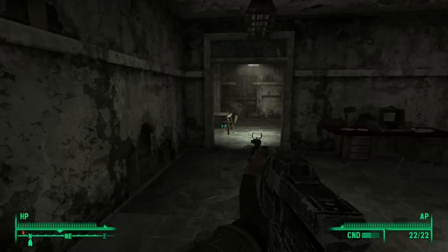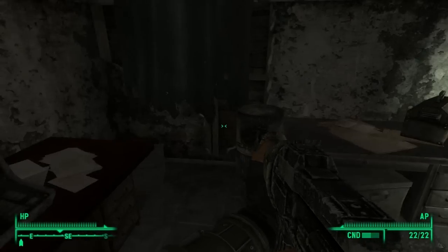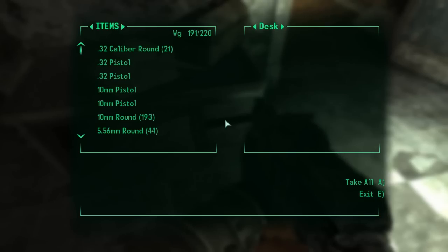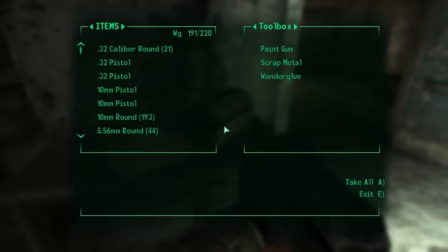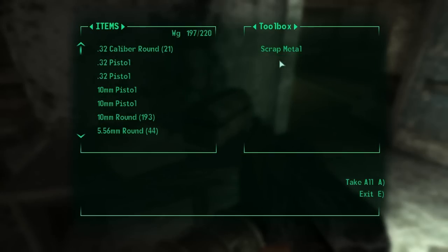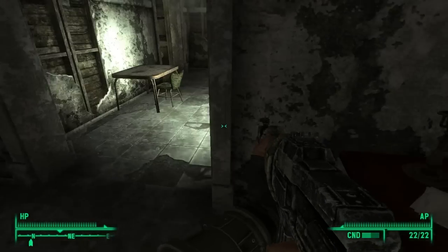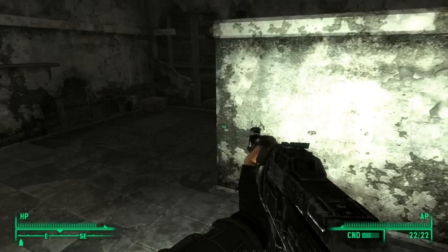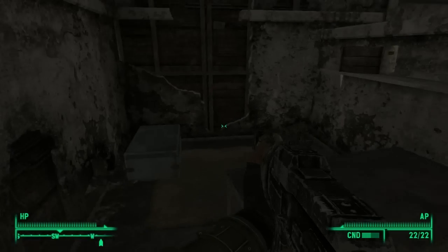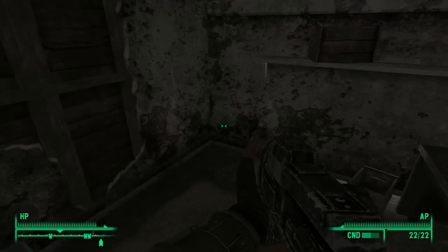Nothing in there. That's smashed. Alright. Desk — nothing. Toolbox — paint gun, scrap metal, and wonder glue. Paint gun and wonder glue. Nothing here. Empty desk. Why did I go there? Empty trunk. Why did I go there?